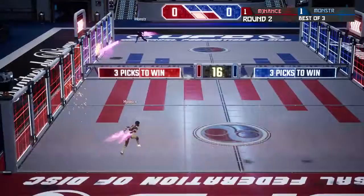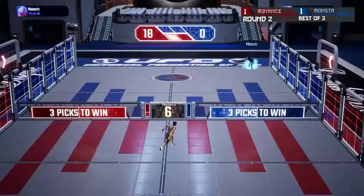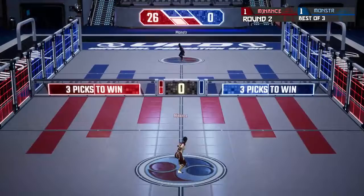Well played — building juice. Monster is on his juice down below. Line from him, post shot from MJ Nance catches for 18 points: 18 and nothing. MJ Nance looking to turn it on and shut the door; Monster looking to come back, take the set, take the next one, and complete a come-from-behind victory.